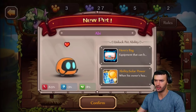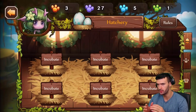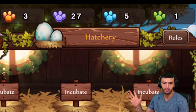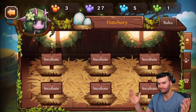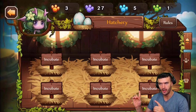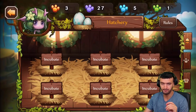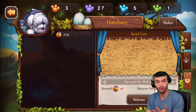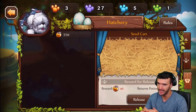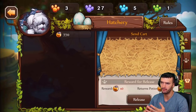We'll break everybody else down in this video right now. Before we begin, I want to give you guys a quick tip on what I think you should be doing right now with your pets. As you can see at the top, I have one green and five blue pets, 27 purples, and three legendaries. You should not ever work on a green pet. Even if you are not spending a dime in the game, I don't recommend working on your green or blue pets at all.